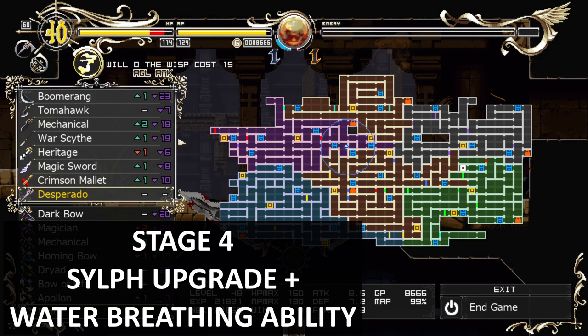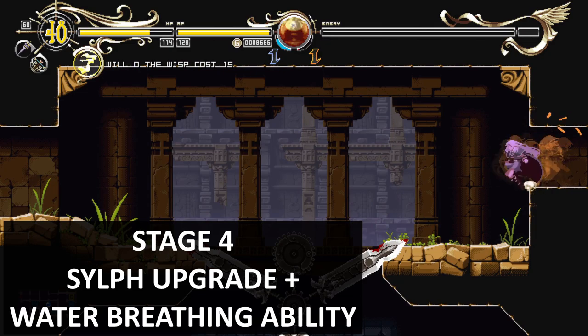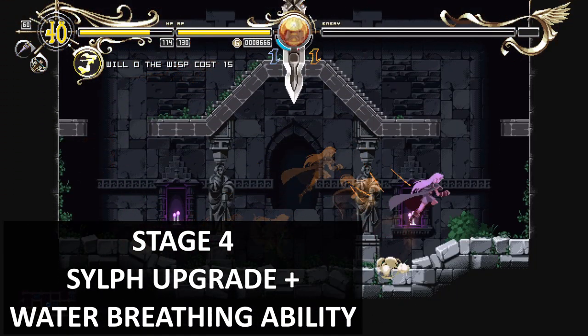Once you're in this area you can get two items. To your right there's a breakable wall where you can get a spirit upgrade. Down below on the blades you get the water breathing ability. If you go through here it's a scythe, and if you go down below it's the water breathing ability.